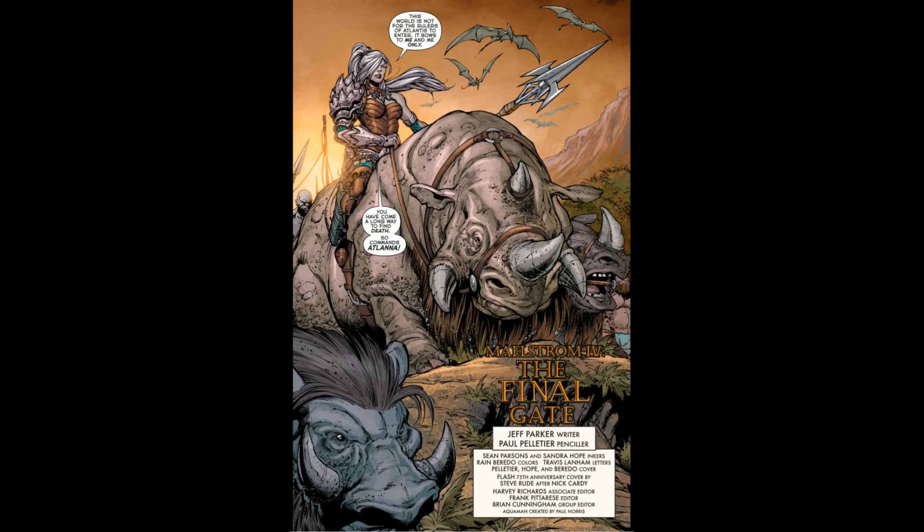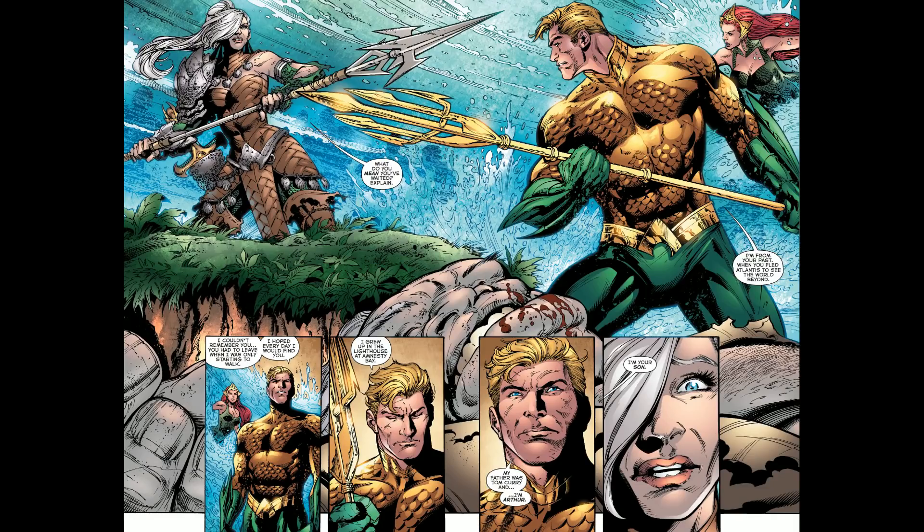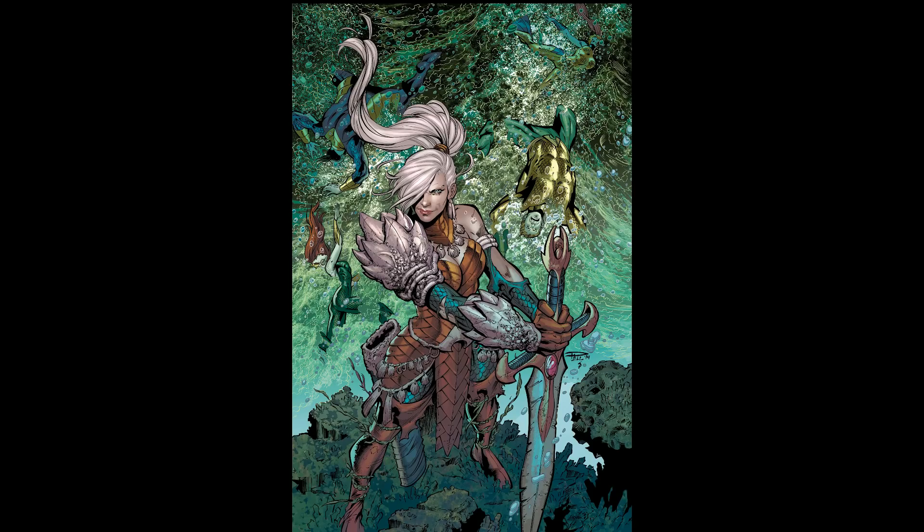She had a couple of kids — good old Orm and Arthur Orin — who are battling over the throne, which is what we've been doing in our game and what they're doing in the books and the film. She left, went to dry land, met Mr. Curry, and had a little human-Atlantean child. The important thing is she wears cool armor.